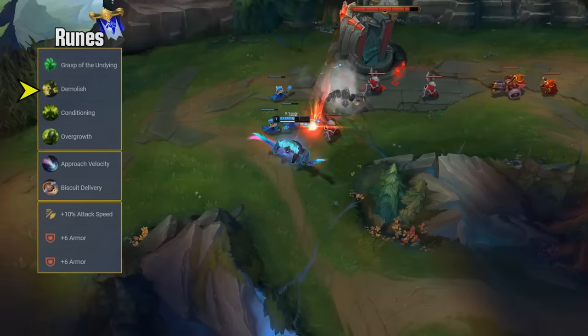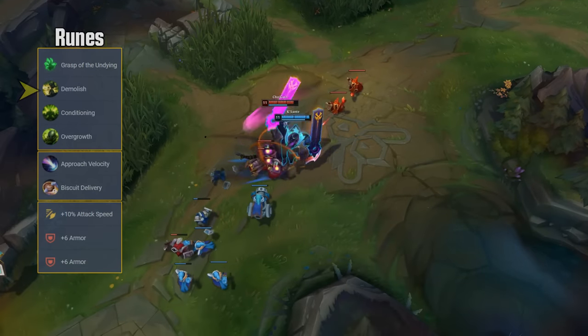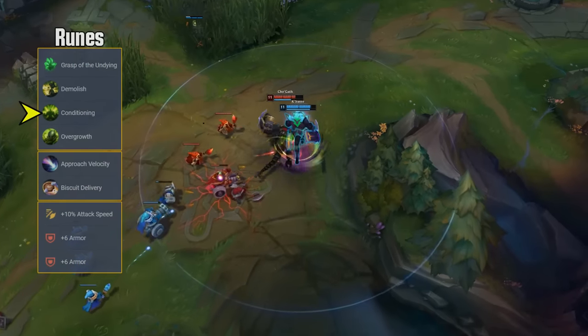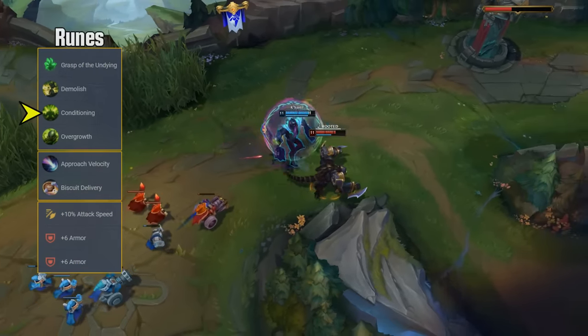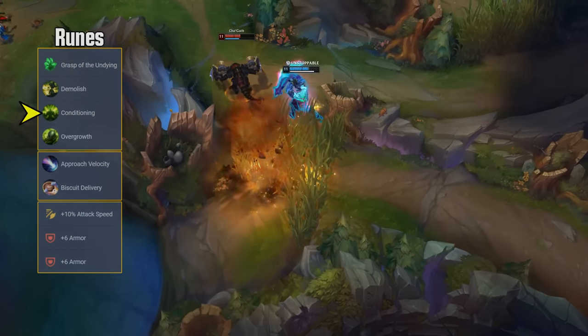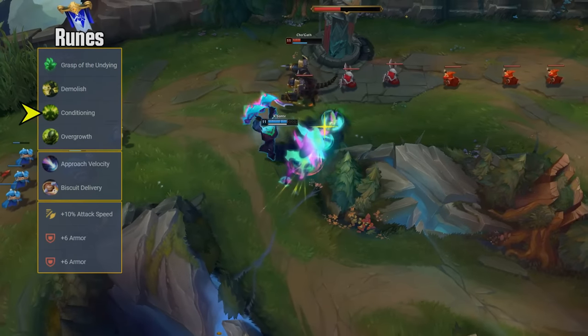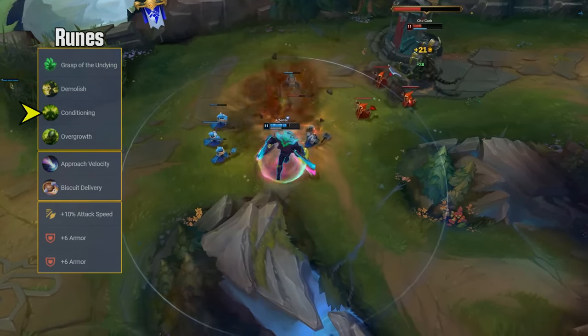Getting that plating gold in lane also helps Kaysanta a lot, because he scales very well, especially with items. Conditioning is the perfect choice in the next row — it can be picked every single game. It is the best scaling rune on Kaysanta, and the extra armor and magic resist is also converted into more damage when in all-out form. You need to keep your head low during the early game anyway, so the fact this rune does nothing before 12 minutes doesn't really matter to you.